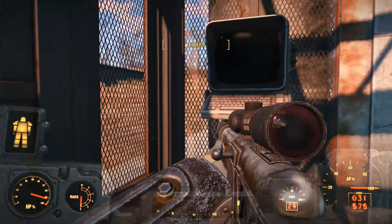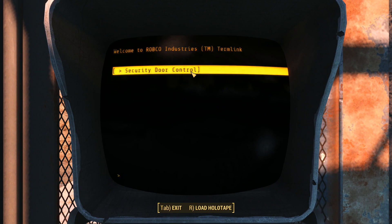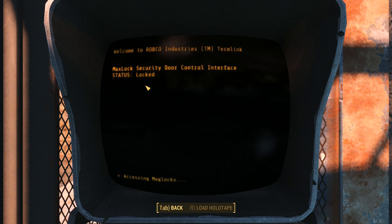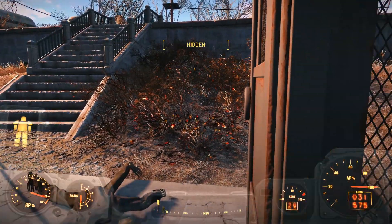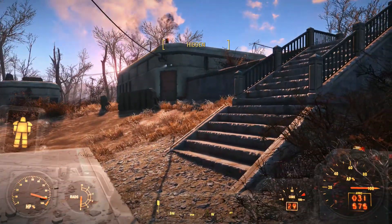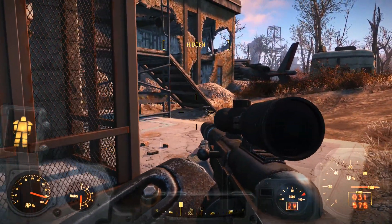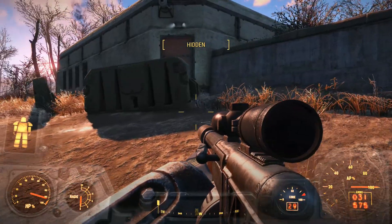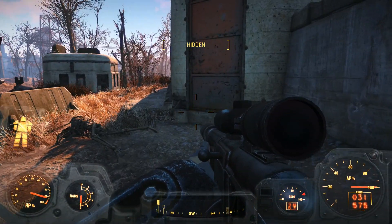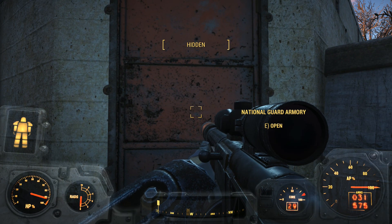This is this little anteroom. Terminal use — security door, open door please. We do have that robot to take care of. I'm wondering whether me approaching one of these rooms here is going to trigger his... National Guard armory. Let's go in.